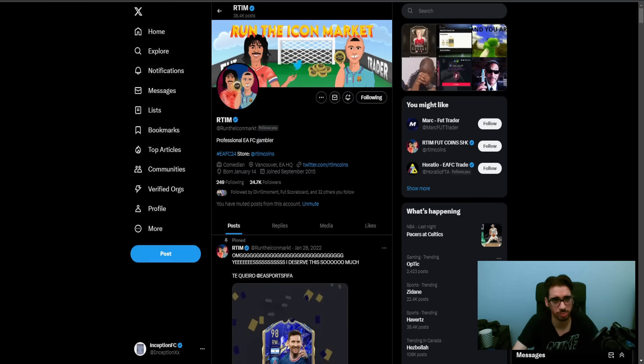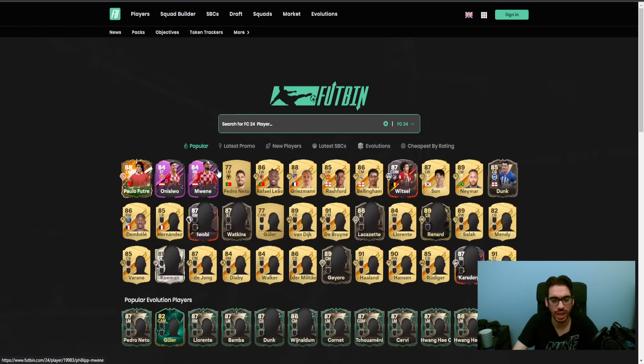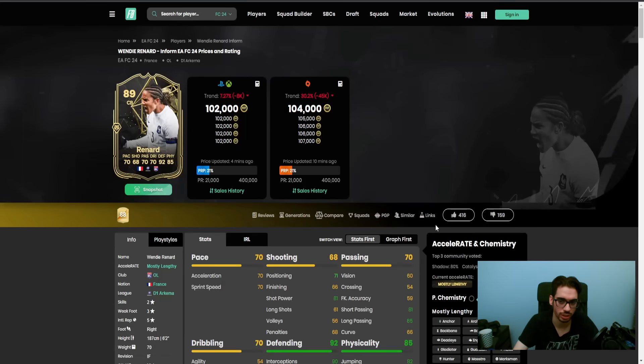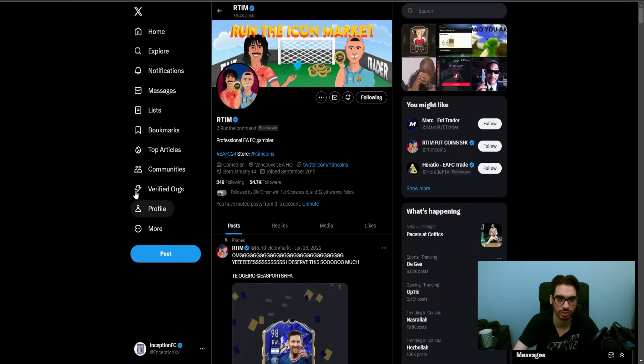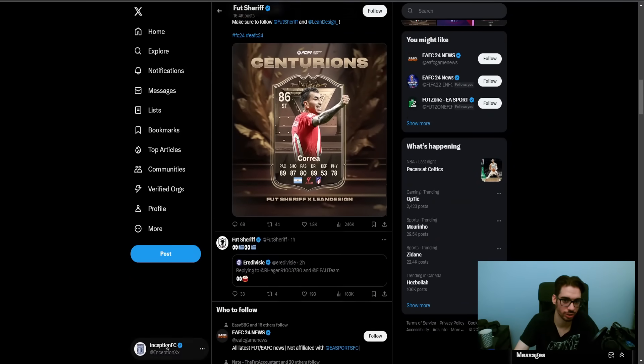It's always the body types and the heights when playing defense. There's a new Inform card - Renard - who has a better body type for it. In the future on a shadow chemistry style, having the pace and defensive stats with a 6'2" high and average plus body type makes sense. But the Williamson card is more for someone like Nepp if he chooses to get it.